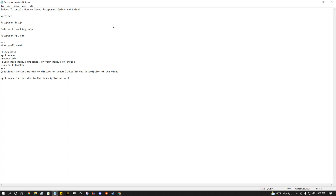Here's what you'll need: you'll need Black Mesa, and GCFScape - I will link it in the description, but you should have it already. It's used to unpack ValvePack files. We also need Source SDK, the Black Mesa models unpacked, and Source Filmmaker. Go download that, it's free. If you have any questions, contact me on my Discord or Steam - link in the description. GCFScape is included in the description as well.